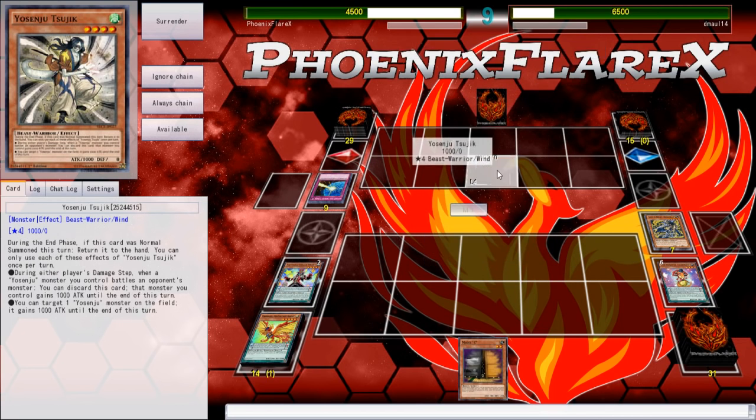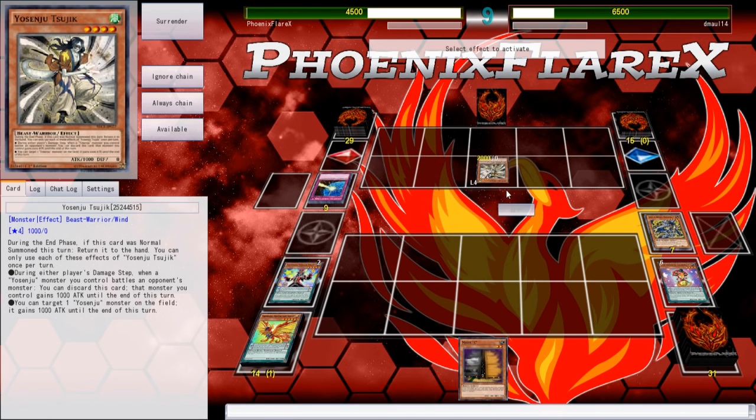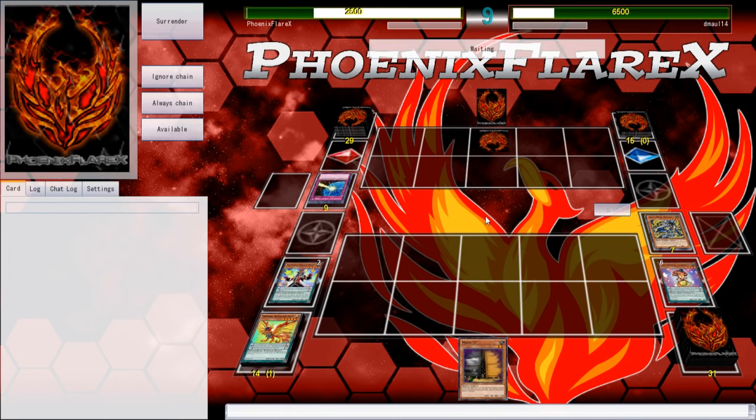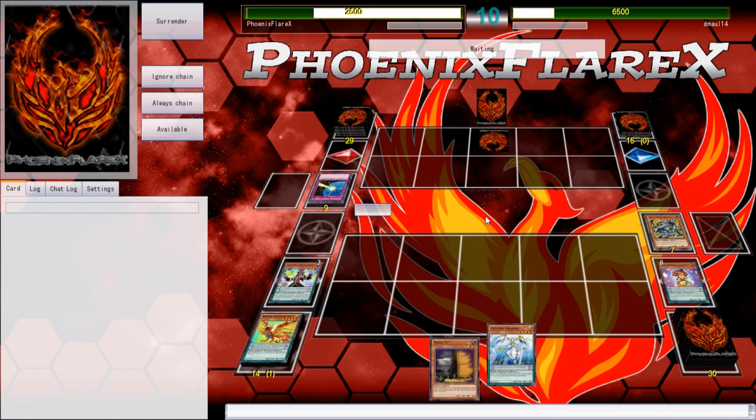This Tsujik is just pumping itself and swinging at me for 2k. So I'm pretty low in life, because of the fact that I did Warning and Strike. So I'm at 2500 — this Tsujik has actually got me on a two-turn clock now, where if I can't answer whatever back row is here, this is such a simplified game state. It's absolutely ridiculous.